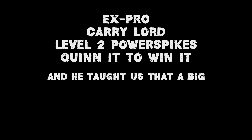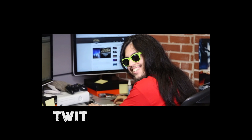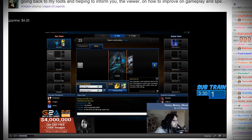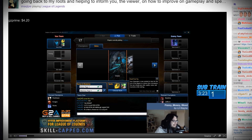And now to our next guest, an ex-pro, a self-proclaimed carry lord. He showed us level 2 power spikes, quinn it to win it, and he taught us that a big dick isn't something you'd find in your pants but what you have in your heart — and the only guy that would give you a bro job when you're feeling your softest. Michael 'I'm a cutie pie' Santana. At a slightly higher rate of $4.20 per question, we asked him: Professor Milk, is Runan's, Bork, Black Cleaver, Last Whisper, Frozen Mallet, and Boots good on Jinx? Having the pie answer my question is not only a modern day miracle, but an honor. He responded: 'No, that's garbage. Fuck off, man.' At least Geronimo broke it down. I give this guy $4.20 motherfucking cents.